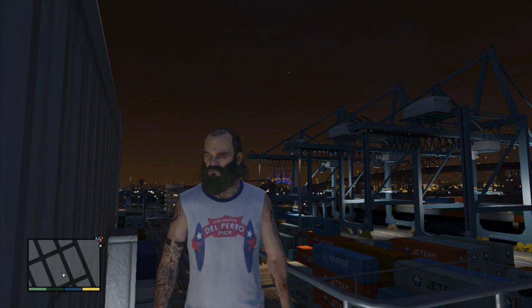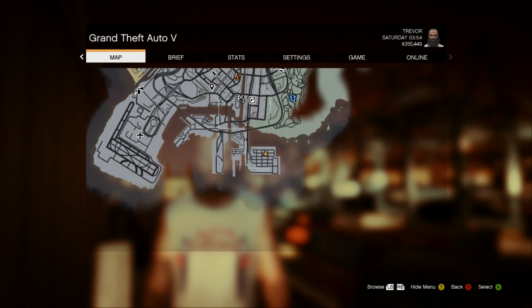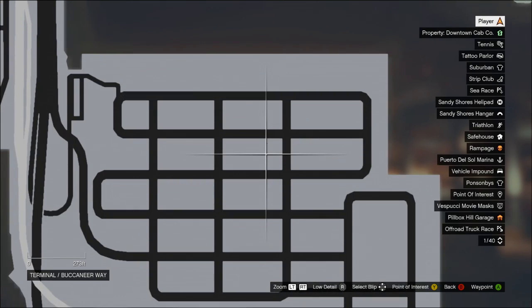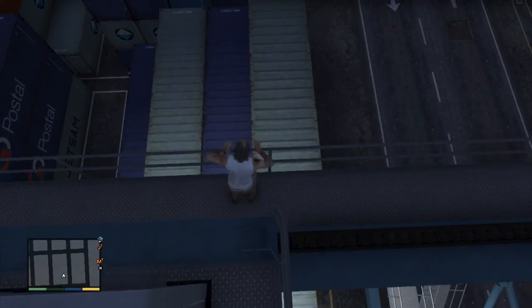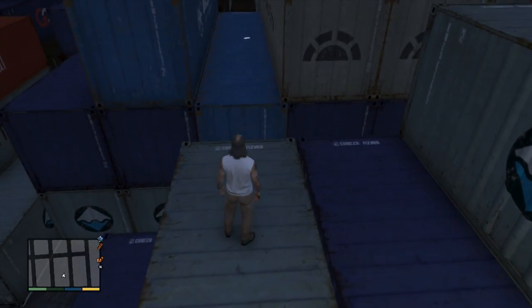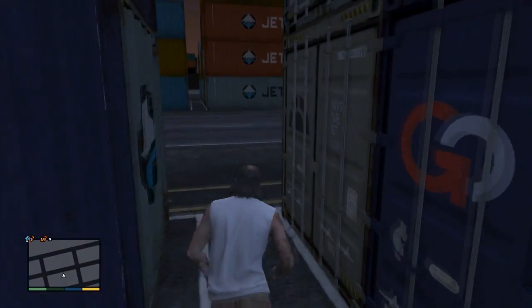The next letter scrap is in the cargo yard in the terminal — it's quite tricky to find. It's that one there. If you're looking at the segments, it's the bottom left segment of the top quarter here. What you need to do is basically climb up to the container mover and then jump down without dying. Hopefully to there. You saw the letter scrap up there — let's quickly run around and get that.